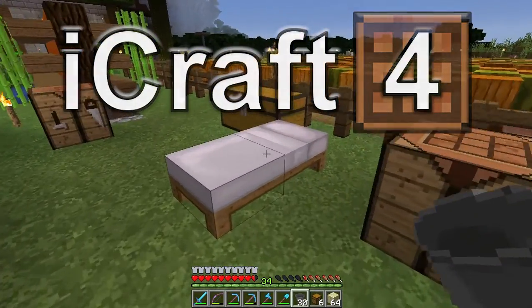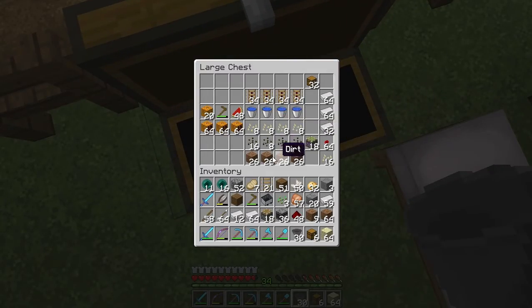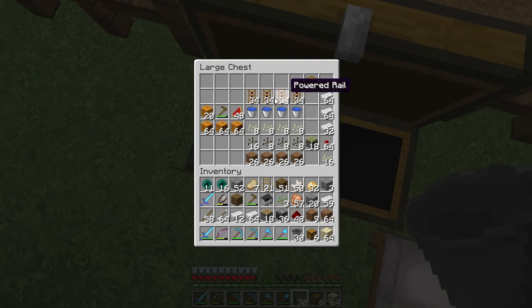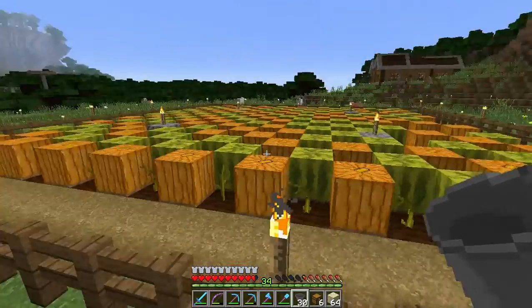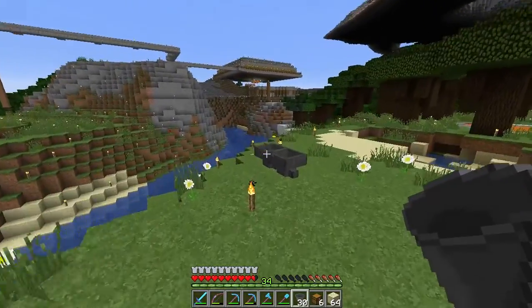Hello everybody! Welcome back to iCraft SMP. I'm here out by the Pumpkin Melon Farm and I've been looking at some stuff. I tried to gather some resources to convert this into an automatic Pumpkin Melon Farm, which would probably take about the same amount of space. I have enough resources for most things, but when it comes down to the Pistons, Observers, and Hopper Minecarts, that's when I start to run out. And that's what brings me over to these little Hoppers here.